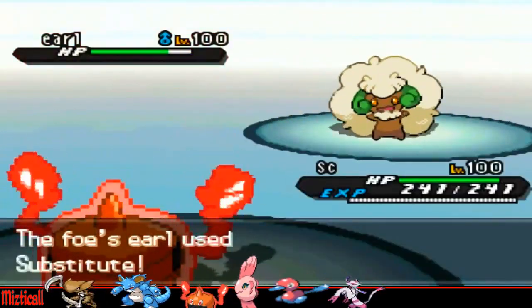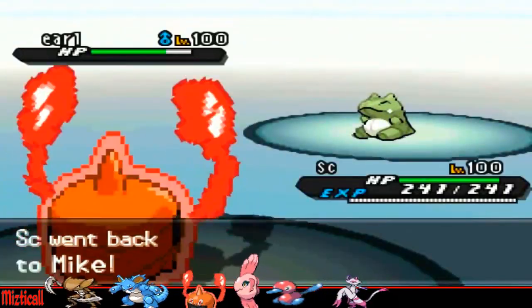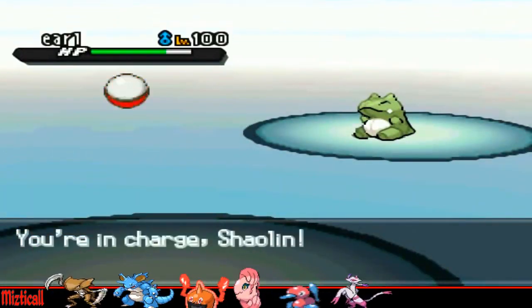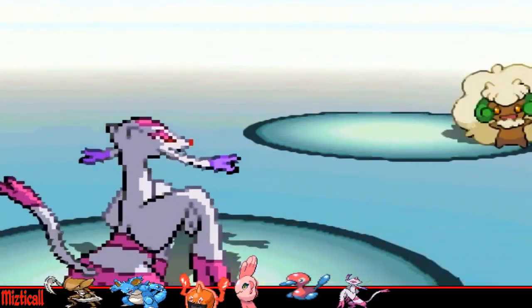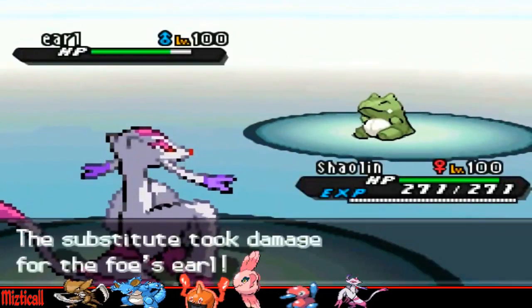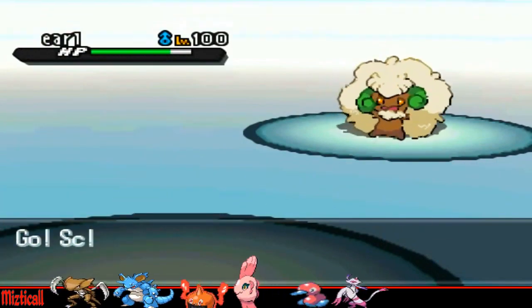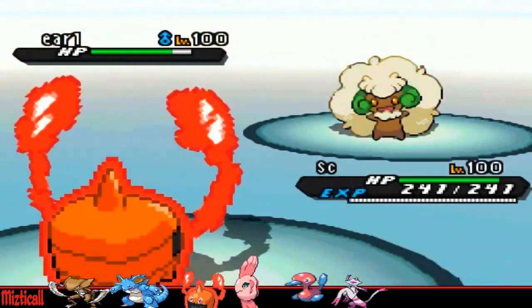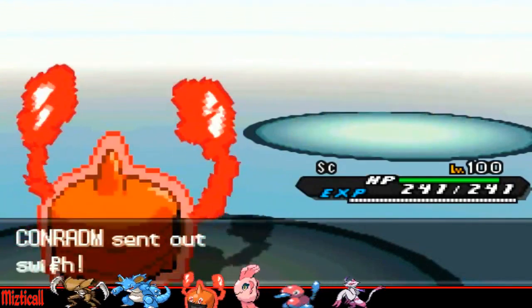I'm just going to get straight into the match. I sped this part up because basically this Whimsicott was kind of annoying to get rid of at the beginning. I just decided to do some Volt Turning on it — the past three videos, all you've seen is me Volt Turning — but that's pretty much the best way to counter this Whimsicott, because if I go for Overheat with my Rotom I'll be at minus two and will not be able to break his sub. So I'm just going to keep going for Volt Switch and U-Turn, because U-Turn is super effective so I'll be able to break one of his subs fairly easily.